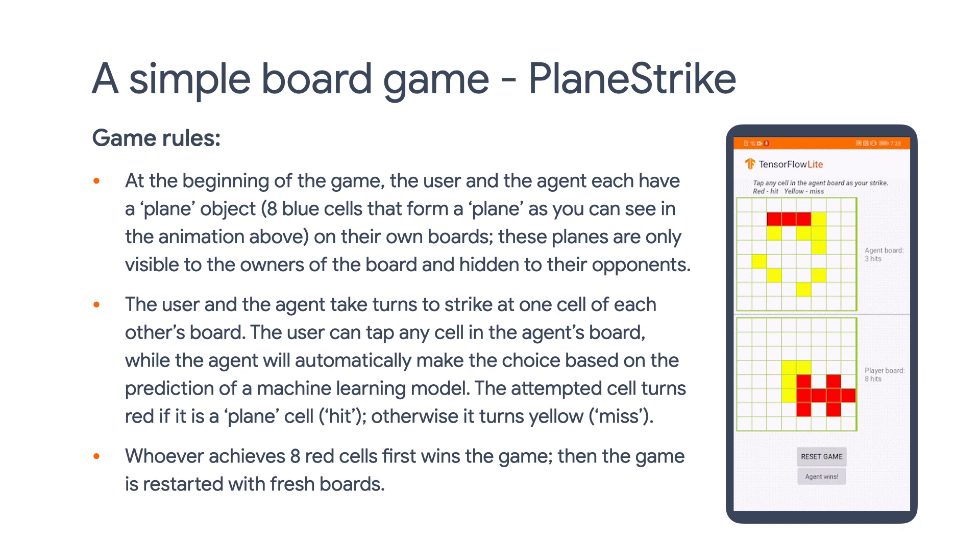The rules are very simple, so I won't read them out loud here. But at a high level, you play against an agent trained by Reinforcement Learning, and your task is to guess out all the agent's hidden plane cells in blue before the agent does to your plane cells.